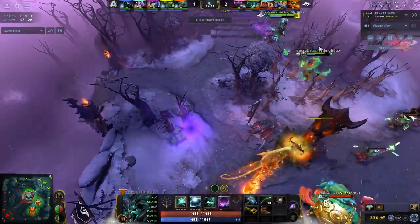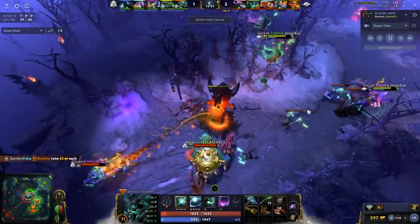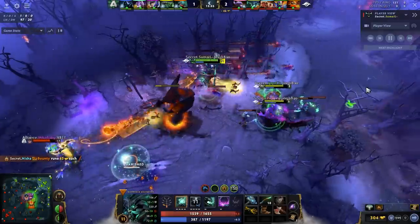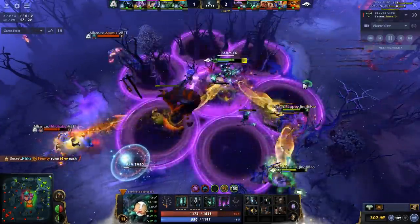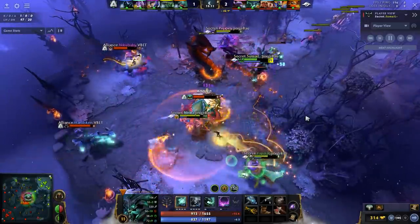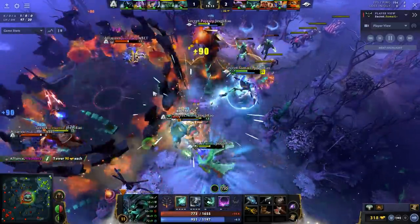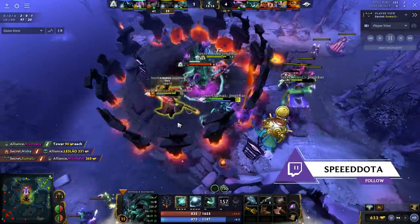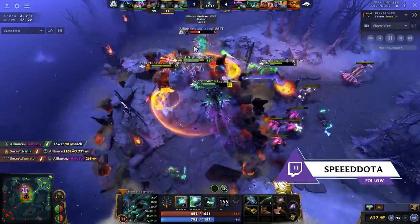Hey, what is up guys? It's your boy Speed here and today we're going to be going over Samael's OD. This was an absolute stomp of a match where Team Secret took down Alliance in a game that was 14-1. Samael went 6-0-5, had insanely high net worth, went Midas, and I want to cover his item decisions and his gameplay so that you can implement it into your games as well.